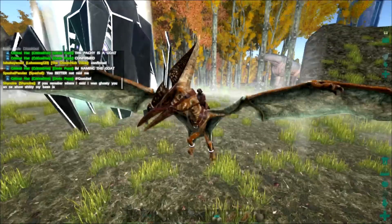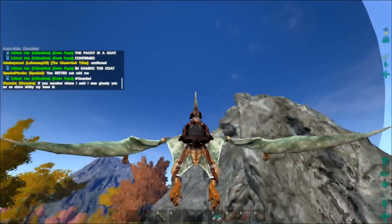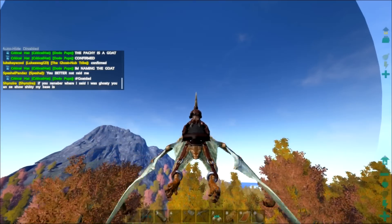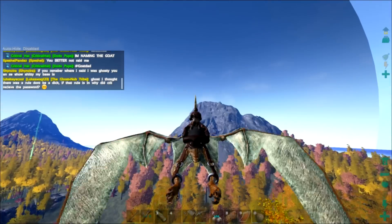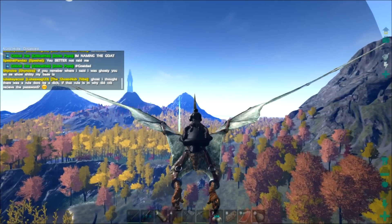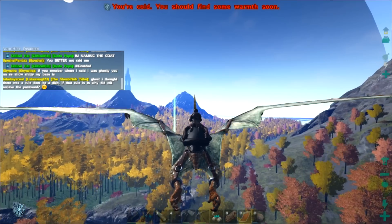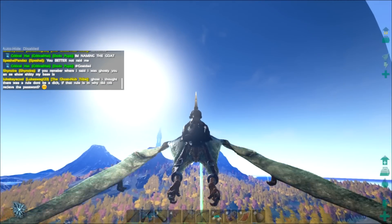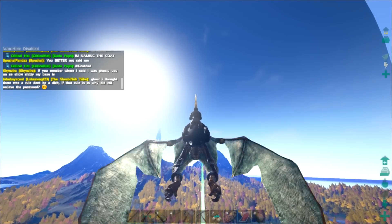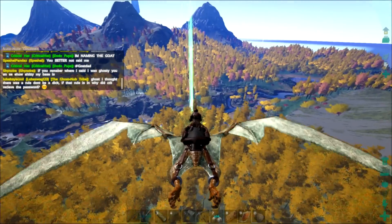I didn't realize how big the island is until you try crossing it on the pteranodon. Always seems smaller when you're down on the island — this actually is smaller though. Maybe I'm used to the Survival of the Fittest kind of scale. We got a lot of charcoal. Something weird — I almost never go to the east coast. It's got a lot of nice cliffs, possibly good base locations. There's my base.